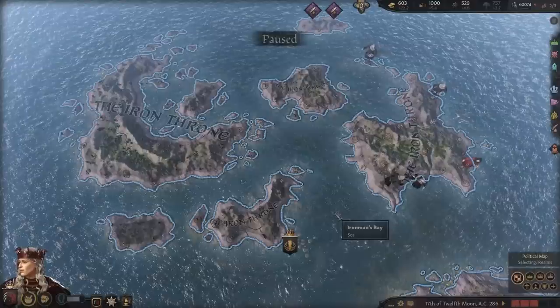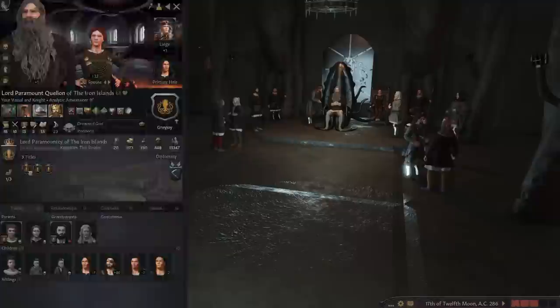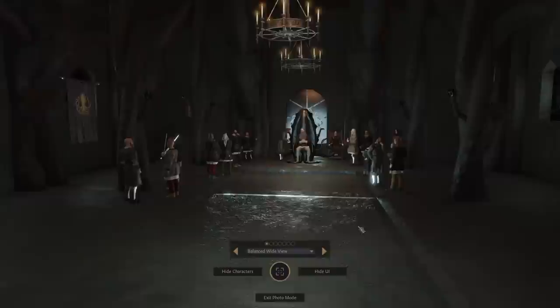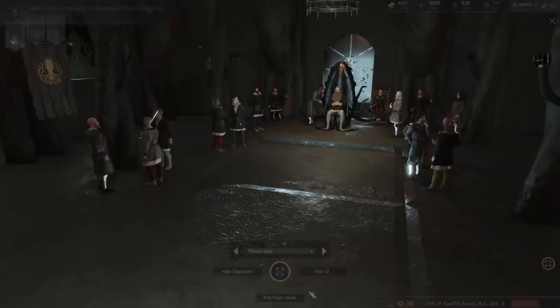Welcome back to Crusader Kings 3 Game of Thrones. You're probably wondering why we're in the Iron Islands. One of you pointed out we can see someone's throne room by pressing a button up here. So we go ahead and look at that — that's the throne of the Iron Islands. That looks absolutely awesome. We can also go into photo view to get a nice close-up. Look at that, that is epic. Thank you for pointing that one out.